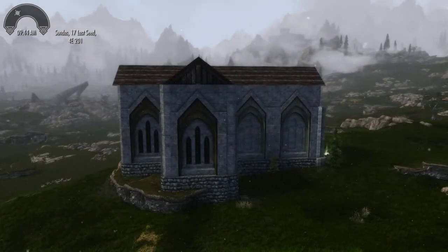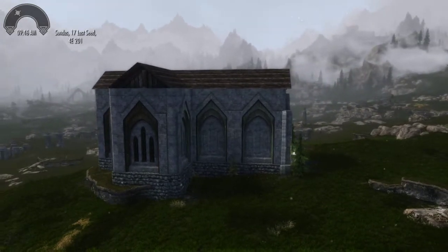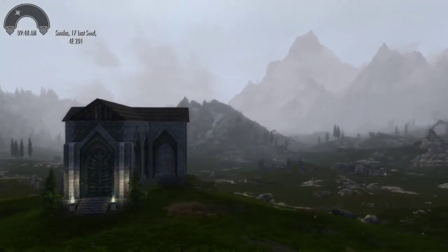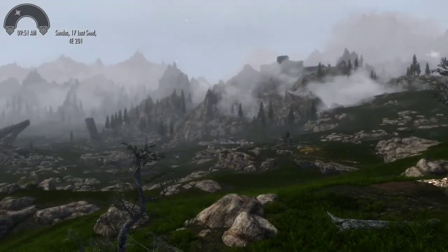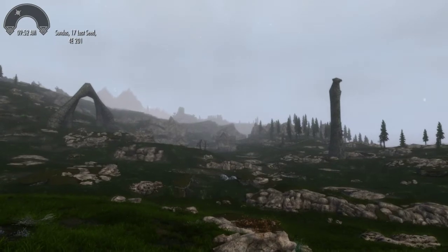It matches the size and shape of the interior exactly. You don't have to match the interior and exterior exactly, but they should be close — you don't want a TARDIS thing. You may wonder why it's out here, but we're not quite in the middle of nowhere; you can see some buildings right there — that's Rorikstead.